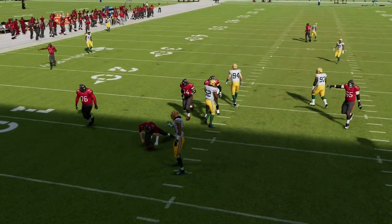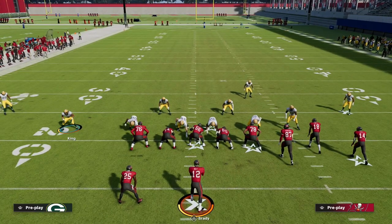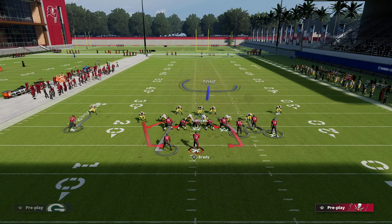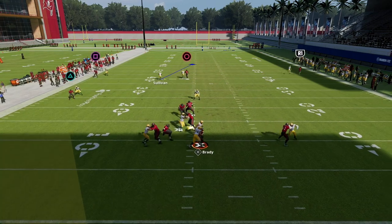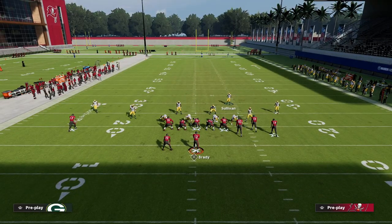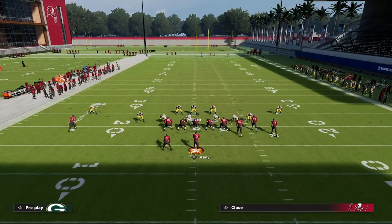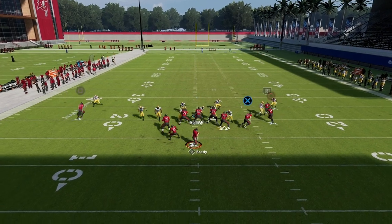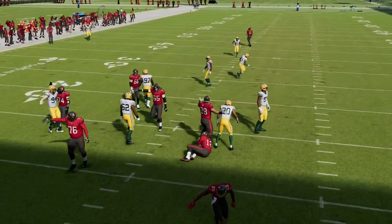This is a very good blitz for current gen as well as next gen. If you're running this on current gen you might not want to put him on a contain, but on next gen these contains are really good blitz angles. Sometimes when the tight end blocks this can get picked up, but if you block your running back this makes the blitz actually a little better. You want to get down on the grill of the offensive line and notice how the contain will loop around the running back against bunch.